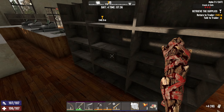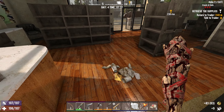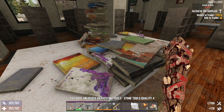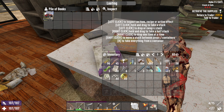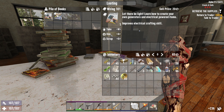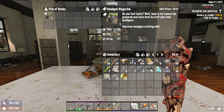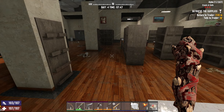Anything else there - the other side. A few dukes. Table here - tools, two of them. We can make quality four now. Vehicles, wiring, shotguns. Hangar magazine. Alright, we've pretty much covered everything in here.